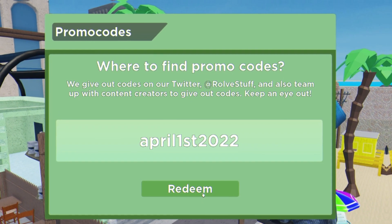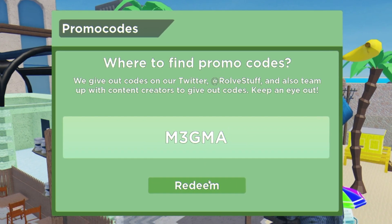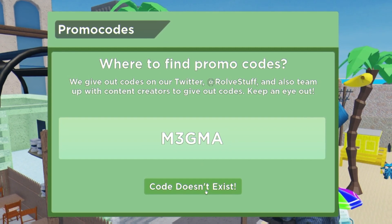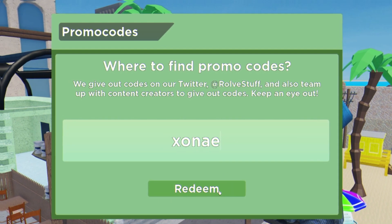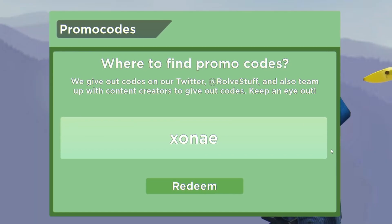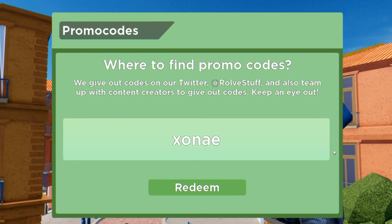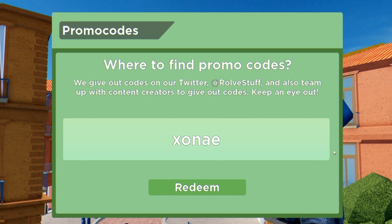We'll try the code 'april 1st 2022' — code doesn't exist. Another code — code doesn't exist. Let's try this one out — code doesn't exist. Honestly, I don't know why this happens, but my Arsenal code menu always goes dodgy whenever I redeem a code. It's so weird guys.